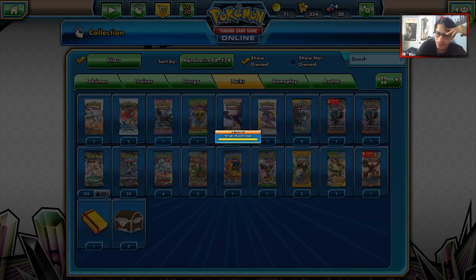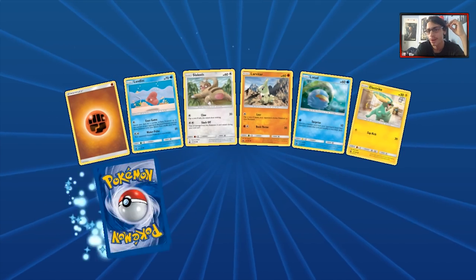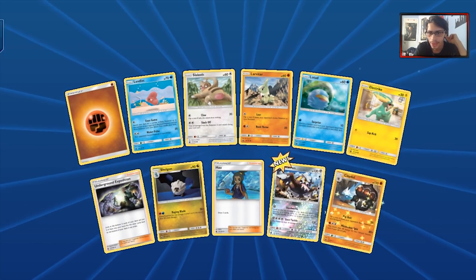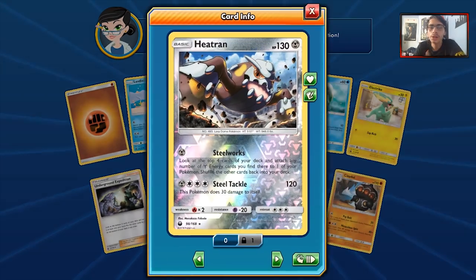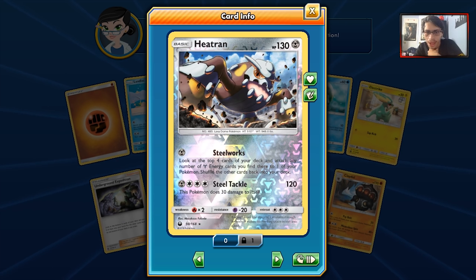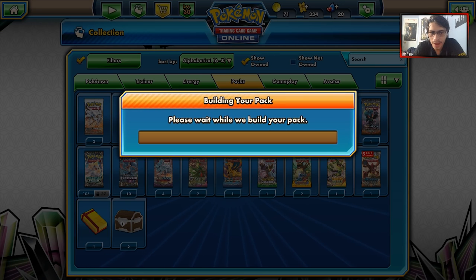I'm not going to complain — I guess it's nice to pull — but it's not what I'm looking for. Mr. Mime, why you do this to me? We got a Heatran and a Claydol. Heatran's cool — it could be a nice one-of in some decks, I doubt it though. Could be good in Magnezone, but I feel like there's a way better Heatran.